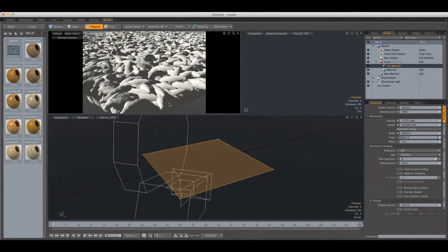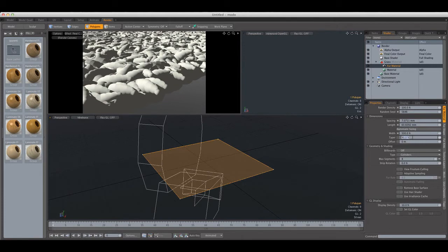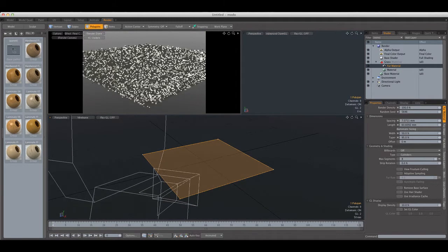The Taper controls how much taper is applied to the strand. If we set this to 100% the cylinder is going to taper to the tip. Generally for grass a value of between 90 and 95% should be okay. Another important setting is the type of strand — we have Cylinders and Strips. For grass, Strips is better because Cylinders are actual cylinders, meaning more geometry.